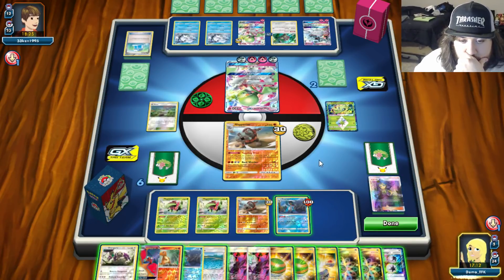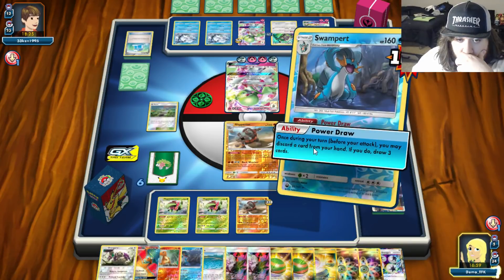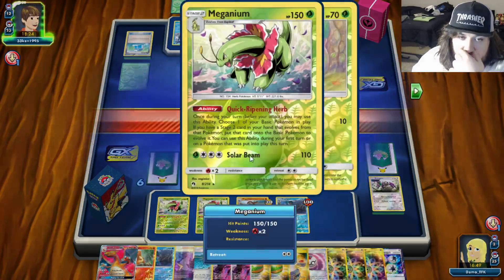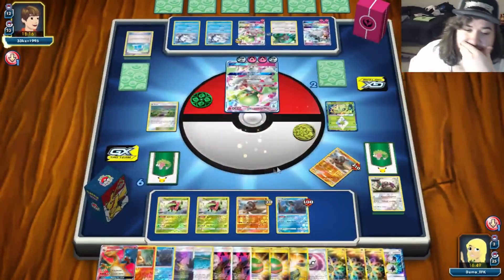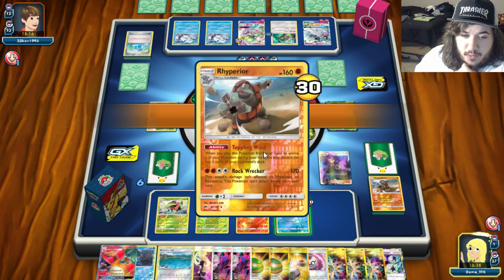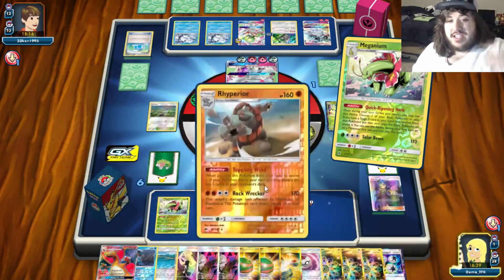We've already used Gladion. Power Draw, discard Orangaru for three. I think we have it next turn - press done. As long as he doesn't target Meganium we should win. He doesn't - we did it! We Acerola the Rhyperior, put it back down, Acerola again, send in Vulpix, put down another Pokemon, Quick Ripening Herb into Rhyperior, Quick Ripening Herb into Charizard, use the GX attack!